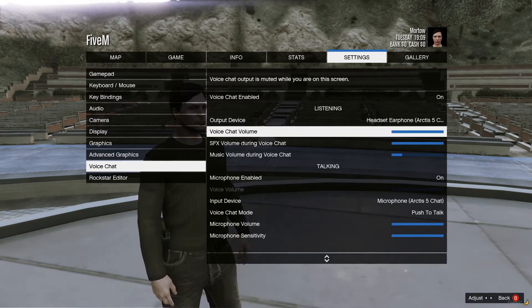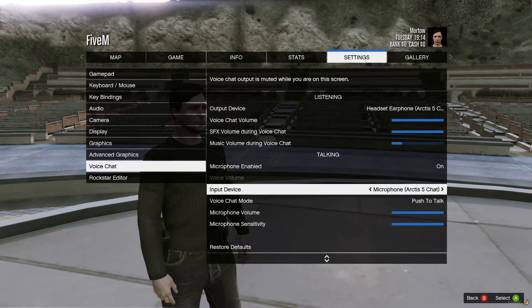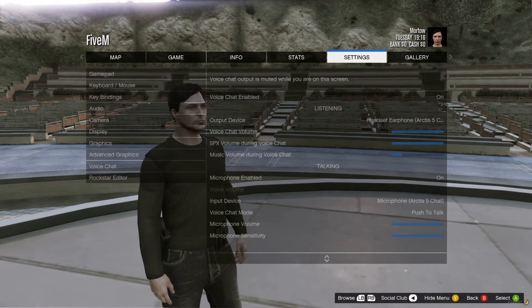Next, you're gonna want to go down to the very bottom and click restore defaults. Go ahead and click it 4 or 5 times. And then you're done with this part. Exit out of the settings.